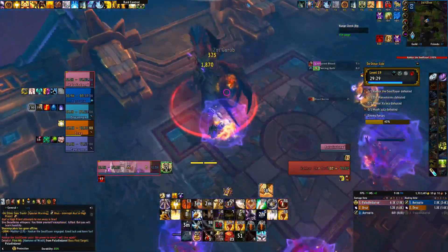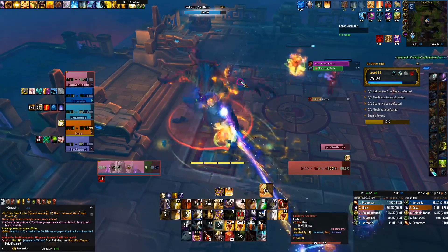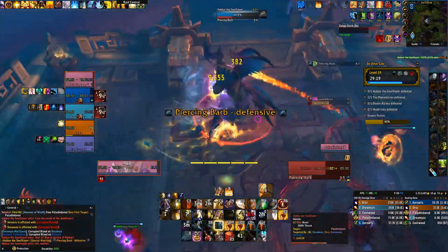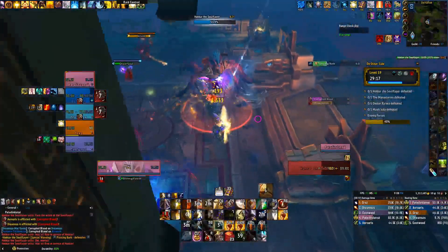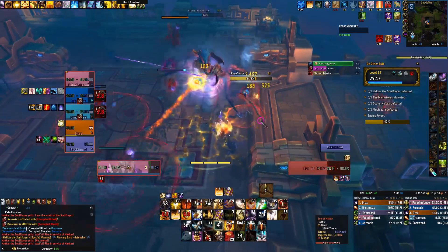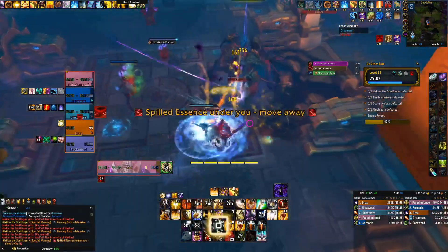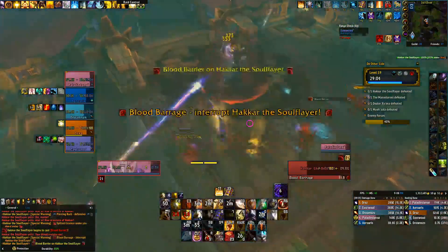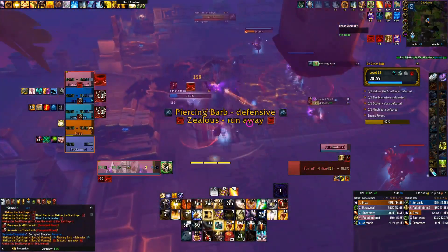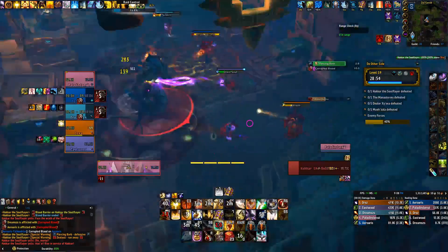For Hakkar as a tank, it's not too complicated. You're just going to tank him where he is. If you ever have to move around, make sure to move inward because he'll be dropping puddles on the ground along with the adds, so make sure you're not standing in anything. Aside from that, he's going to be casting Piercing Barb, which does a lot of physical and magic damage. Make sure to always have Shield of the Righteous up. You might also want to consider having a defensive like Ardent Defender if you're really low HP, because he will chunk you for a good amount with the magic damage portion of that ability.